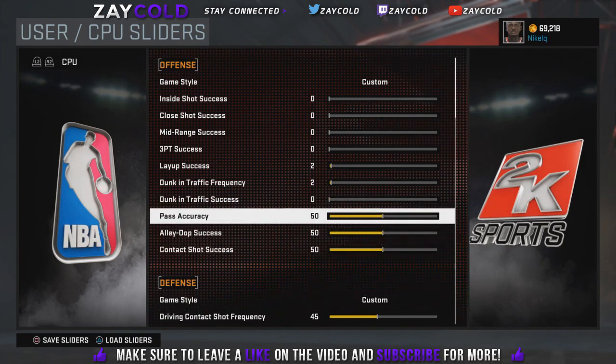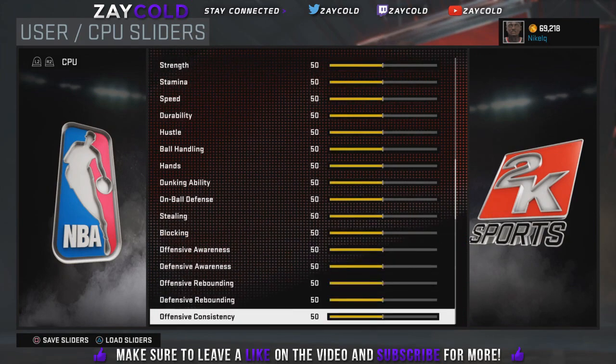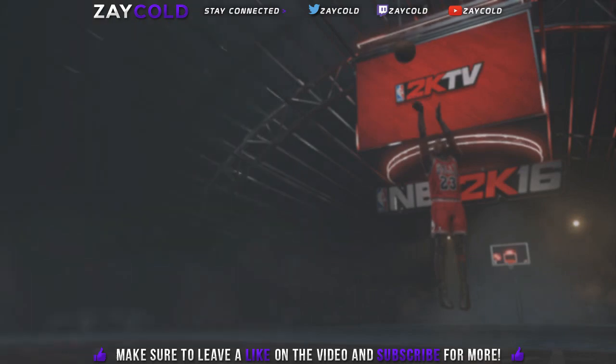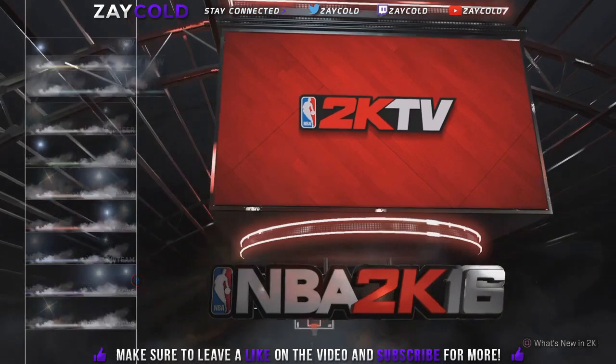This doesn't matter because this is going to be a 1v1 anyway. You don't have to turn these down either, by the way — it really does not matter. Once you got that down, all you want to do is go to the main menu and go to Play Now.